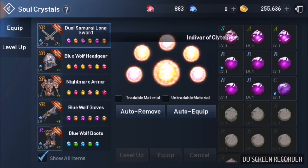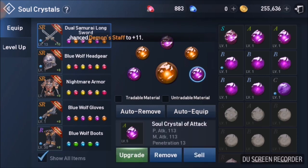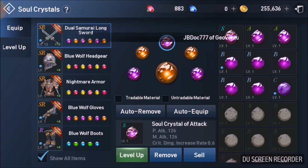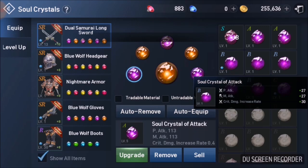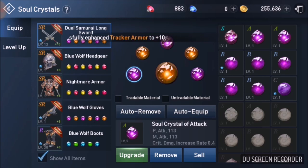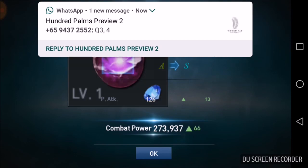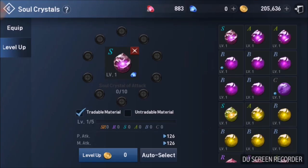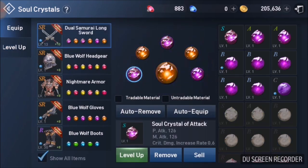I've been putting this off for quite a while, trying to find out how to get the most effective soul crystal improvement. The first thing you have to know about soul crystals is that the stats actually follow you through as you improve them. So let's say you want increased crit damage rate — as you upgrade them, it's very expensive, but they do keep the same stat.